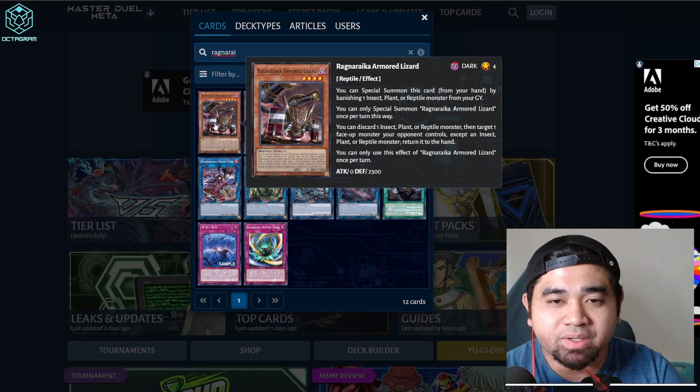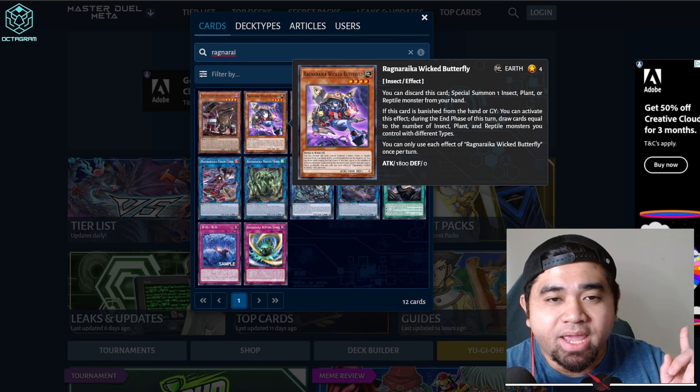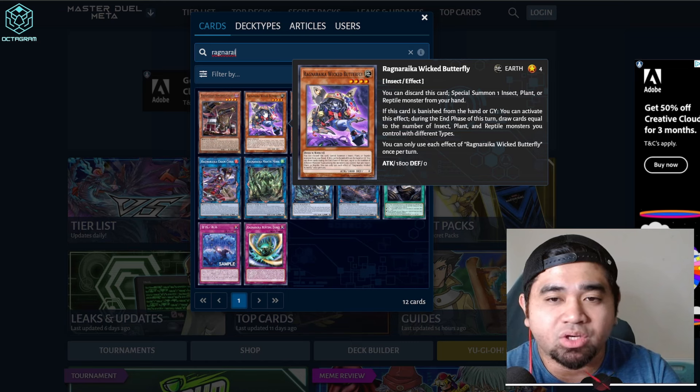Armored Lizard's second effect: you can discard one insect, plant, or reptile monster, then target one face-up monster your opponent controls except an insect, plant, or reptile monster and return it to the hand. Wicked Butterfly: you can discard this card to Special Summon one insect, plant, or reptile monster from your hand. If this card is banished from the hand or graveyard, during the end phase you can draw cards equal to the number of plants, insects, or reptile monsters you control with different types.